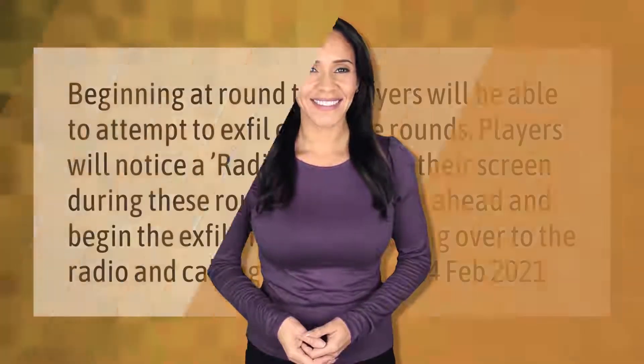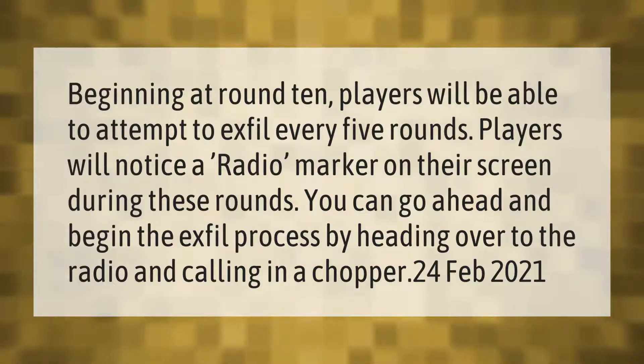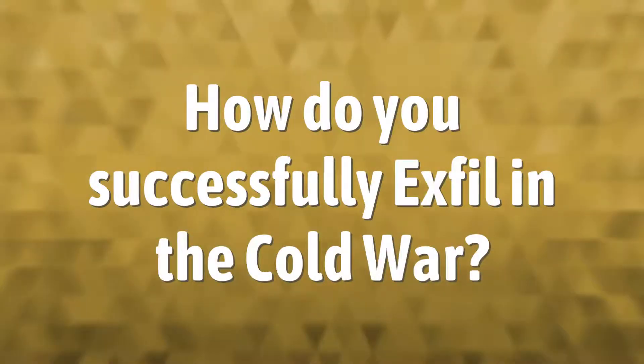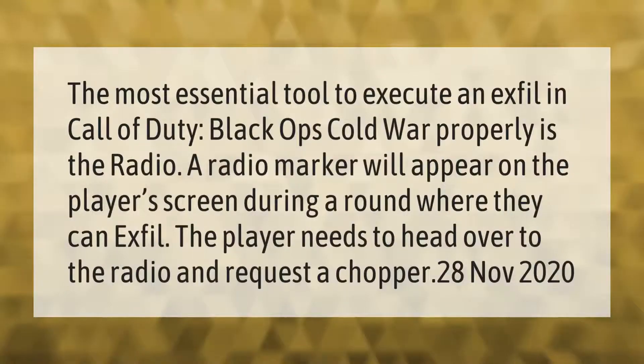Beginning at round 10, players will be able to attempt to exfil every five rounds. Players will notice the radio marker on their screen during these rounds. You can begin the exfil process by heading over to the radio and calling in a chopper.